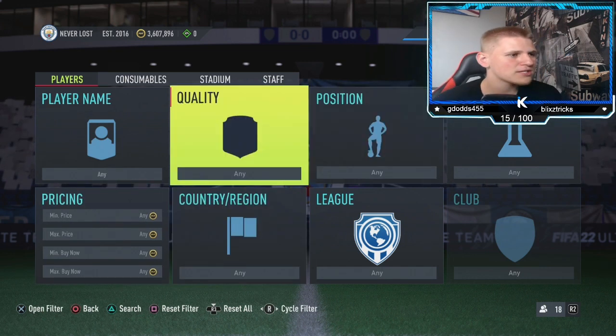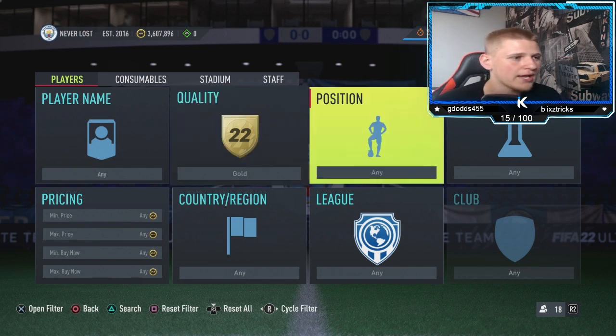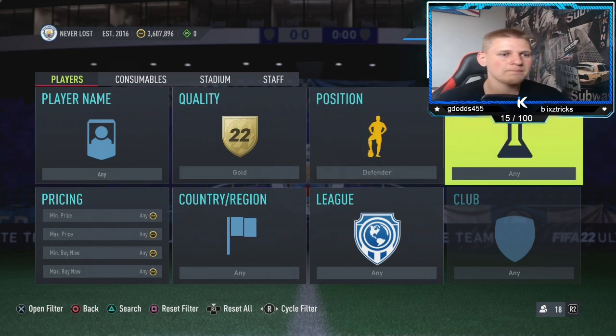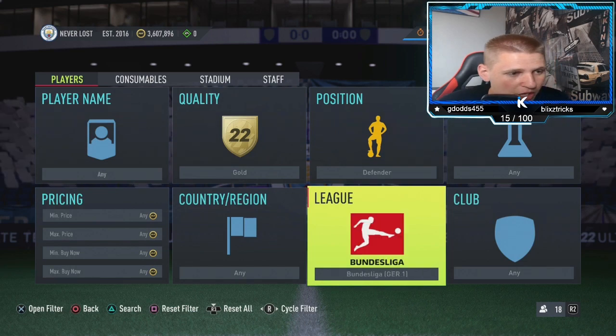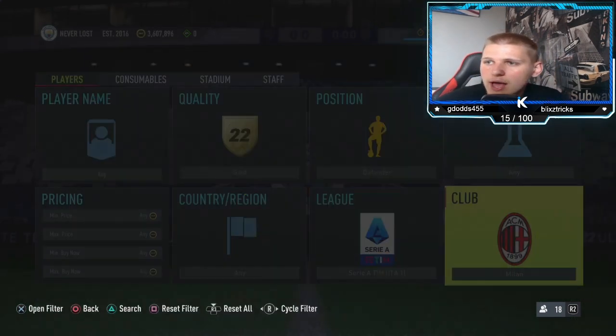Let's get into the first method of today's video, which is going to start off with gold. Leave it as gold — not gold red, not gold common, just gold. Position you want to go down to defender. Chemistry star leave it any, nation any. League you want to go down to Serie A, and then club you want to go down to Milan.